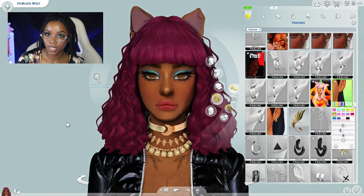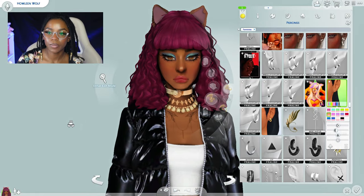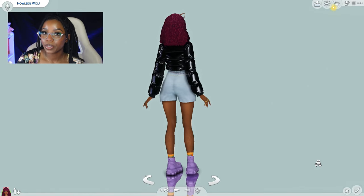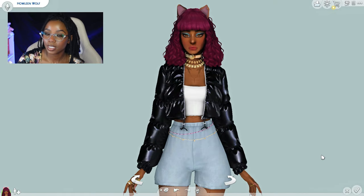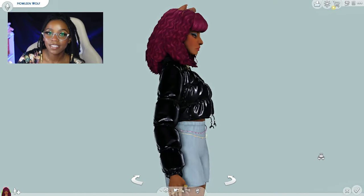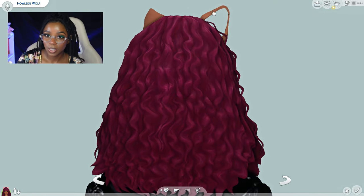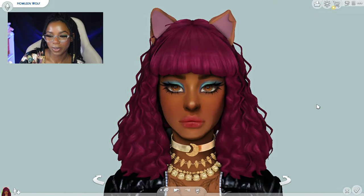The ears themselves are not a perfect piece of custom content, but I think they closely fit Howleen's design. This is how Howleen came out. I think she's super cute and my favorite part is probably her hair — I love the texture. I wish I had a frohawk style and also wish I could add ombre colors. That would be perfect.